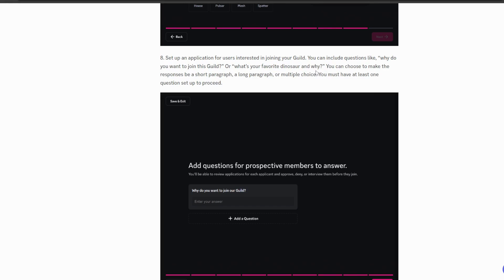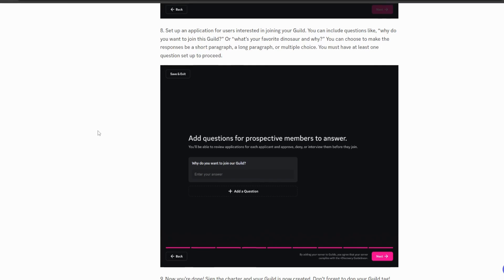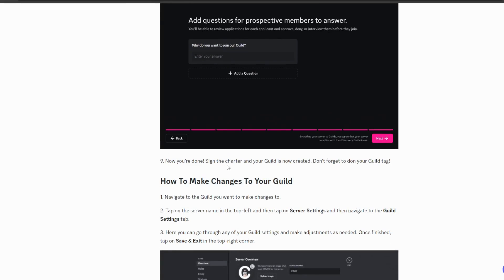For the application, you can include questions like 'Why do you want to join this guild?' or even something fun like 'What's your favorite dinosaur and why?' You can create whatever questions you like. Responses can be a short paragraph, long paragraph, or multiple choice. You must have at least one question set up to proceed and create the guild.